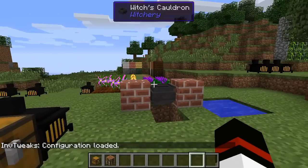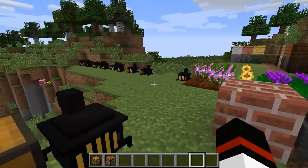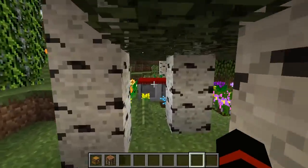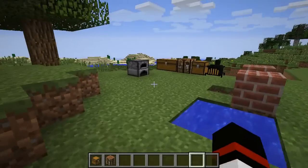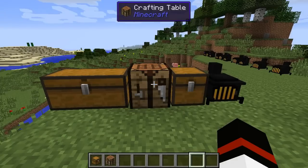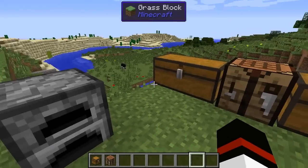Hello everybody, A.Stocky here and welcome to episode 2 of my witchery tutorial series. In the last episode we talked about the witcher's oven, the cauldron, making Mutandus, getting set up and eventually culminating in getting yourself an altar. In this episode we are going to talk about poppets, then briefly talk about how to get set up for distilling and the distillery, and in the middle we're going to talk about what to do with all that gold ore you've got so you can start making things out of gold.